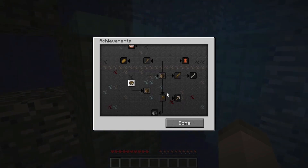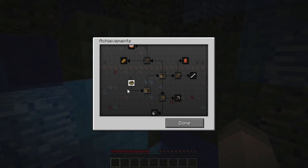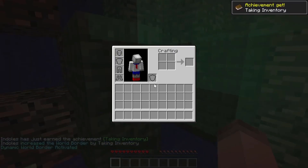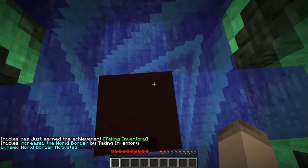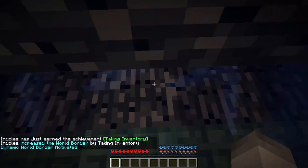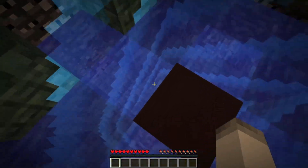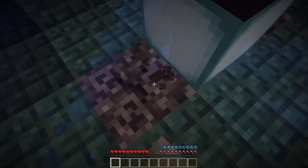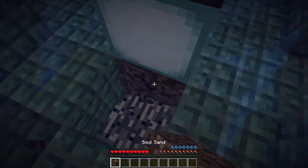That includes going and fighting the Ender Dragon, fighting the wither, building a beacon — all of that kind of fun stuff. The first thing to do is to open the inventory. This one is a little bit different because we have a dynamic world border, at least for this beginning part.